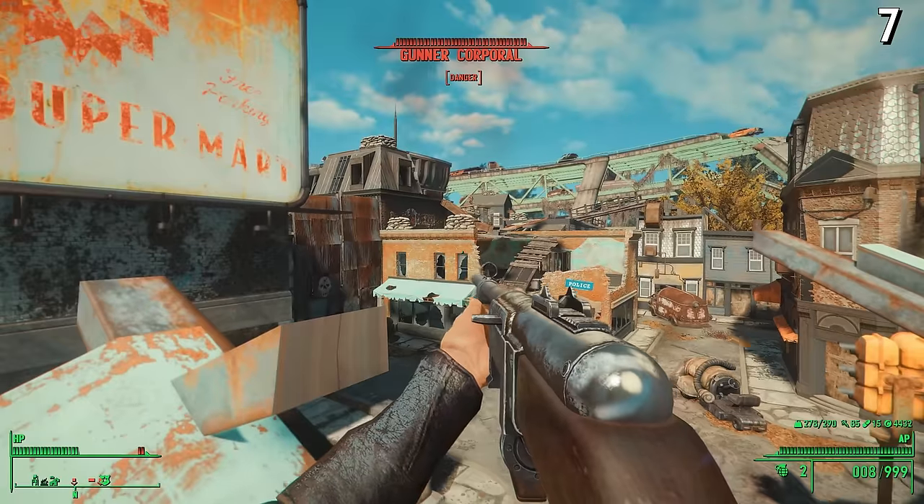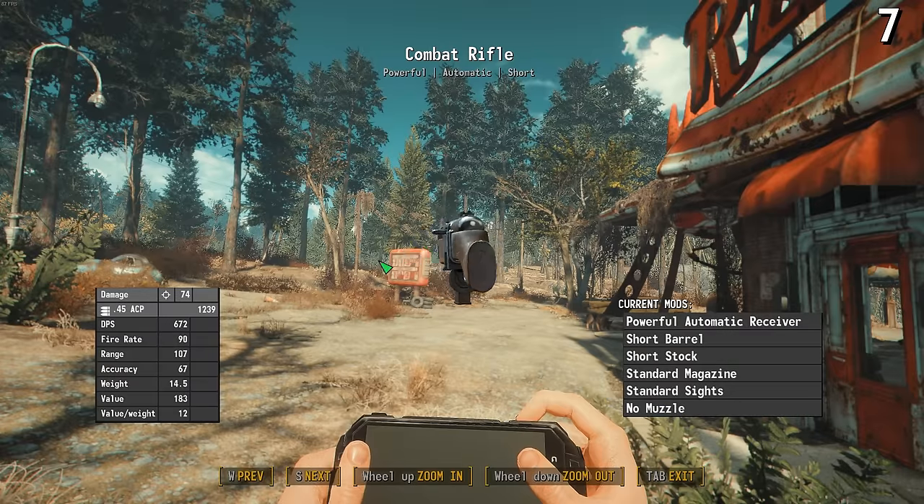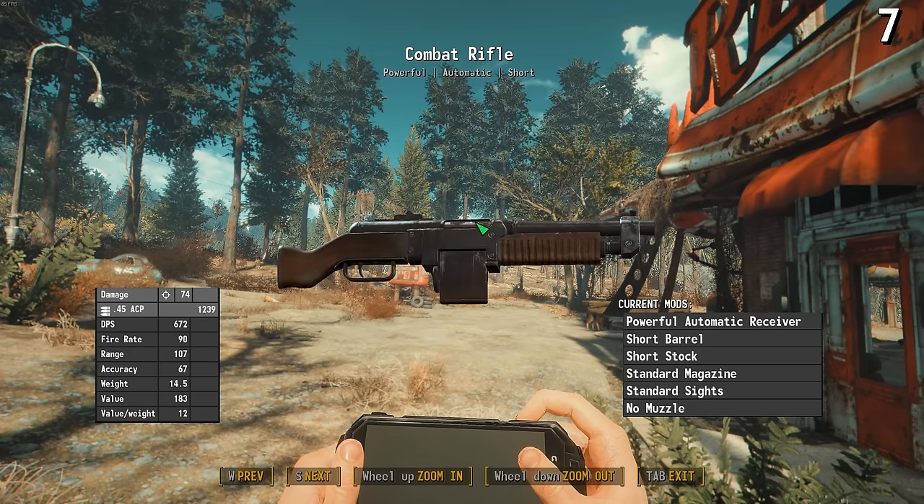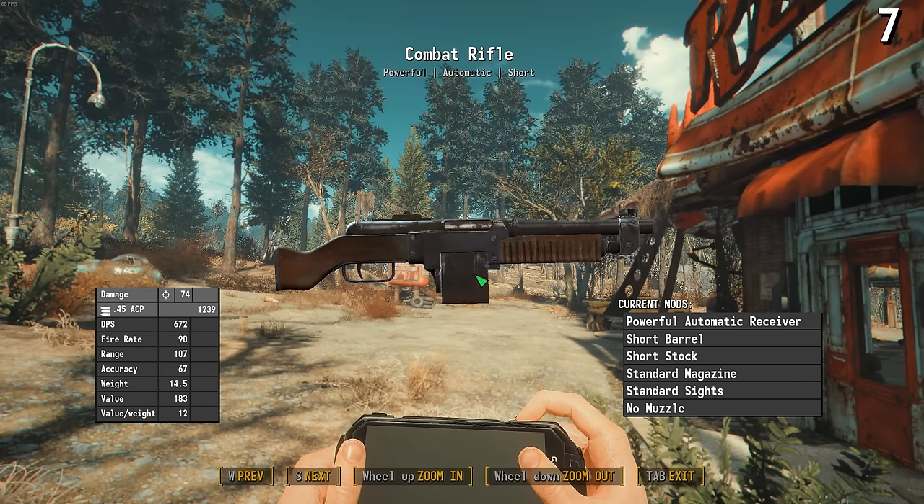I have the same complaint about the combat shotgun — it's even more like the PPSH. I'll have to tear that weapon apart soon, but for now let's focus on the combat rifle. Fair warning though, it gets even worse from here on out. The funniest part about the combat rifle is that it's not actually a rifle at all. It's chambered in .45 ACP, which is a pistol caliber, and by definition that means it's actually a submachine gun.